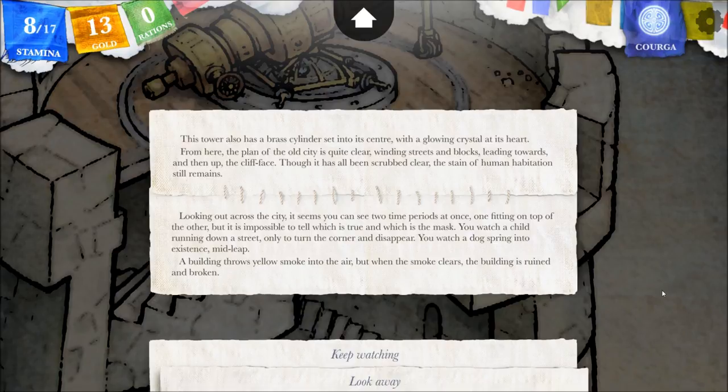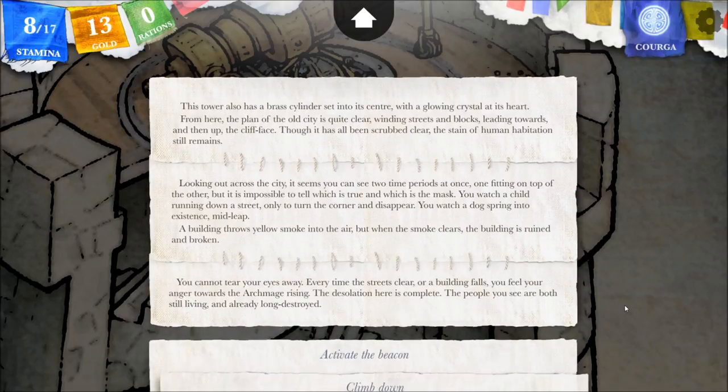You watch a dog spring into existence mid-leap. A building throws yellow smoke into the air but when the smoke clears the building is ruined and broken. So we're seeing these things without setting the beam on it — it's unusual. Keep watching. You cannot tear your eyes away. Every time the streets clear or a building falls you feel your anger toward the Archmage rising. The desolation here is complete — the people you see are both still living and already long destroyed. Let's activate the beacon.